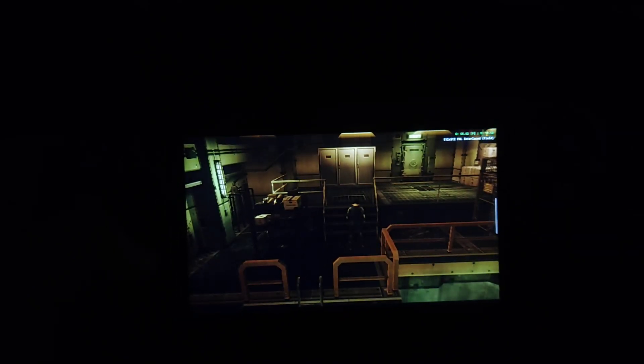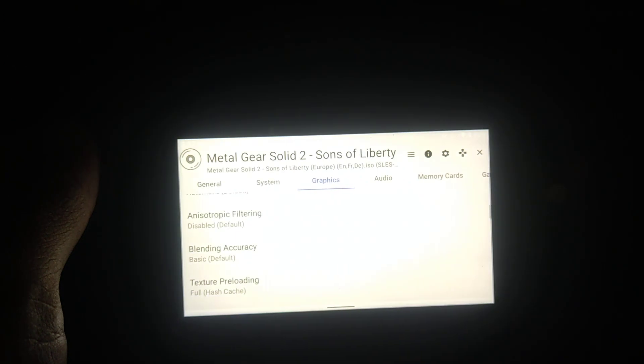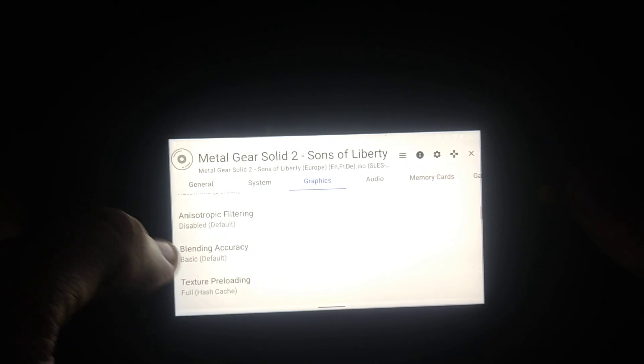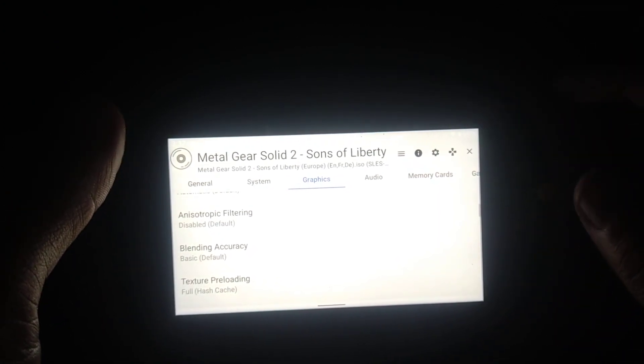So I'll go into the settings again just to show you a second time so you know what I've got it at. 100% cycle rate, moderate underclock 2 cycle skip, 110%. Graphics — Vulkan, 1x native. But just remember, guys: blending accuracy — go medium or basic to give you that extra frames per second. I've got it on basic at the moment. Just remember that one, guys — blending accuracy.